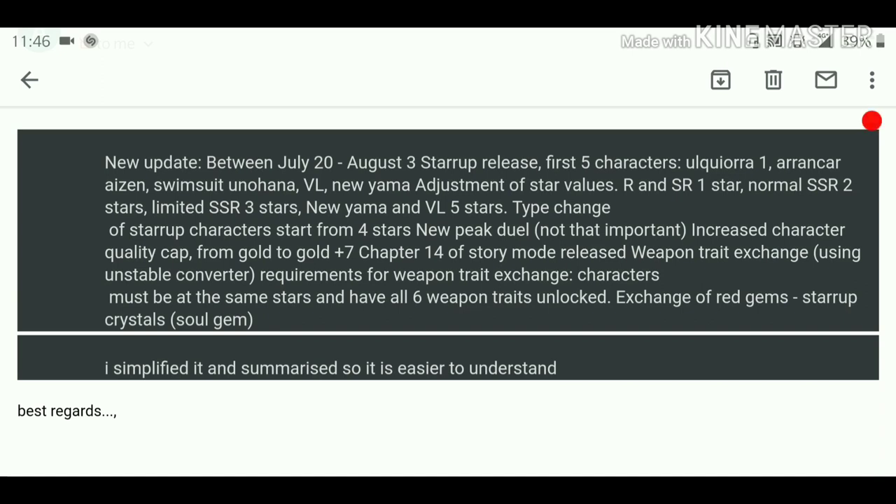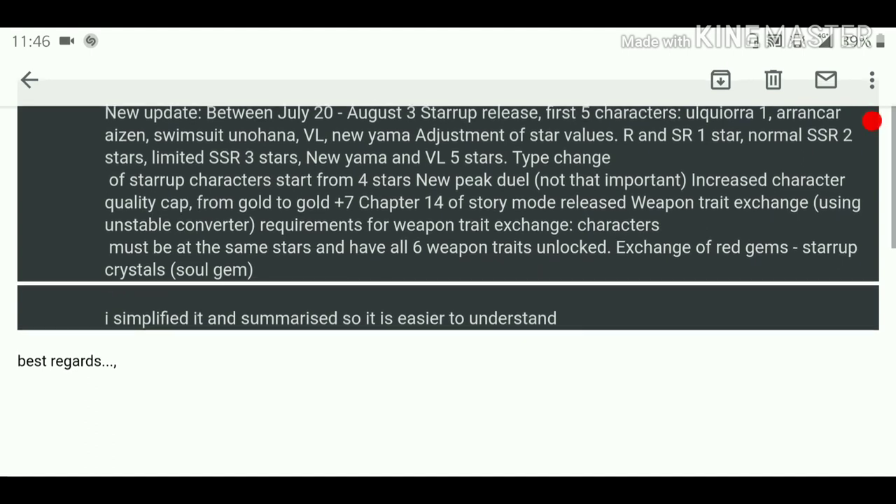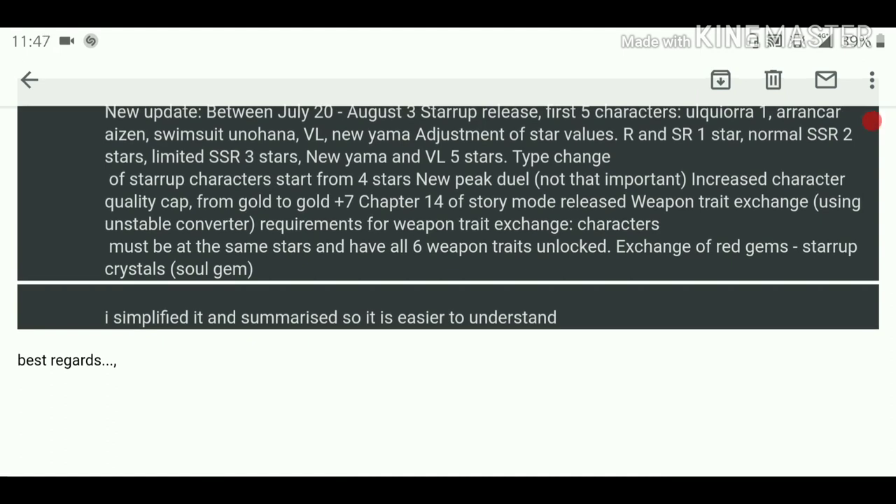The type change of startup characters starts from four stars. Right now we have types like skill, speed, and STR — and we will have a new great technique type. I'll cover that in a future video when it releases. Also, new duel mode is added but not that important. The character quality cap is being increased — currently the max is gold, but now we will have plus seven gold, meaning you can upgrade quality seven more times.